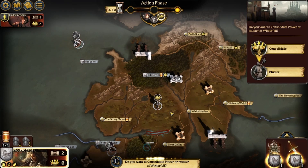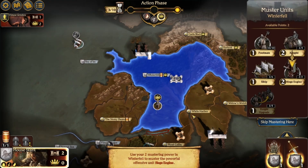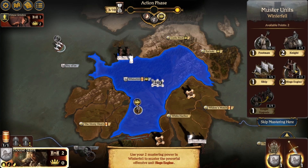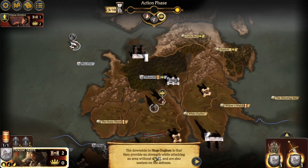Do you wish to consolidate power or muster? A new unit type is now available: the siege engine. Four strength when attacking a castle or stronghold — destroy this unit when routed. Use your two mustering power in Winterfell to muster the powerful offensive siege engine. Four strength when attacking — that's awesome. The downside to siege engines is that they provide no strength while attacking an area without a castle, and are useless on the defense.